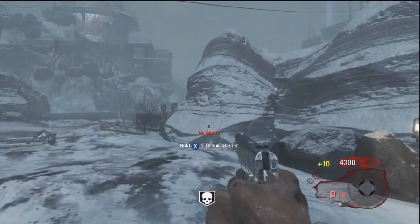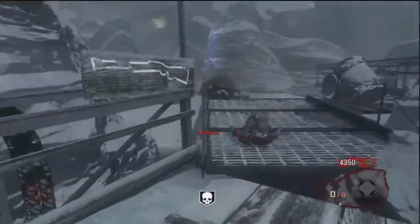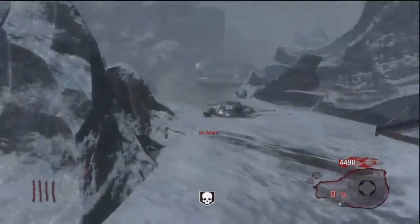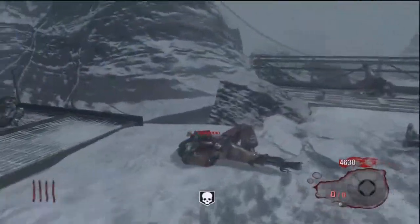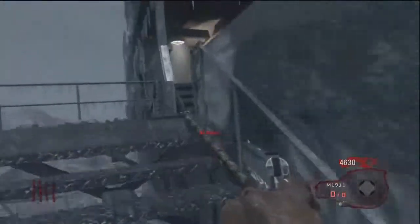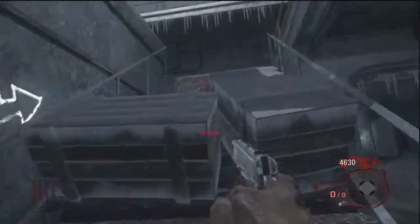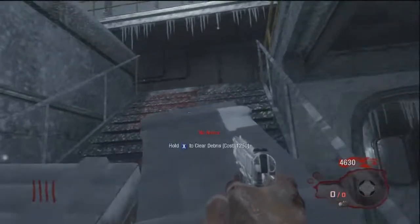Now we're on round 4. Basically we're just going to go up here and open up the steps. You're going to open up the steps whenever you have about 4,000 points — you want to open up those steps.